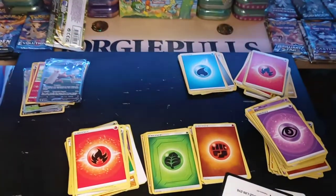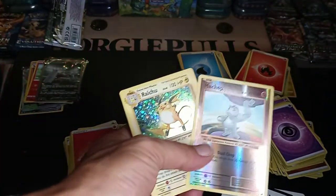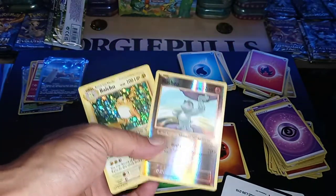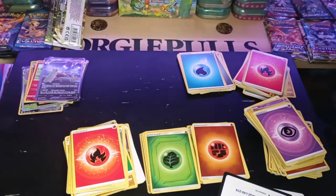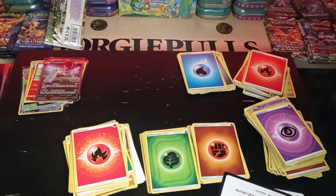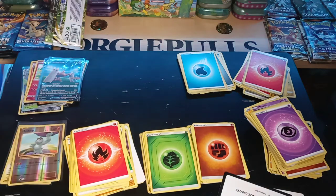All right guys, well, thanks for watching. Y'all hit that thumbs up button and comment. Comment what? What's your favorite card from Evolutions? And once again, the two winners are Inferno Greg and Taylor R. Remember, email us at GeorgiePools at gmail.com. We'll see y'all next time, bye.